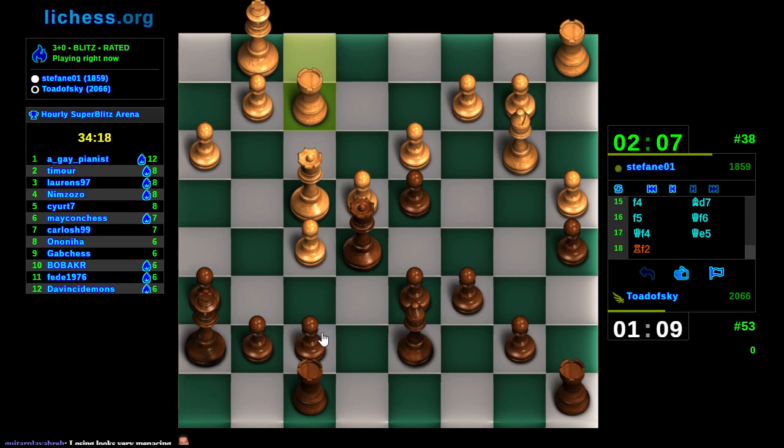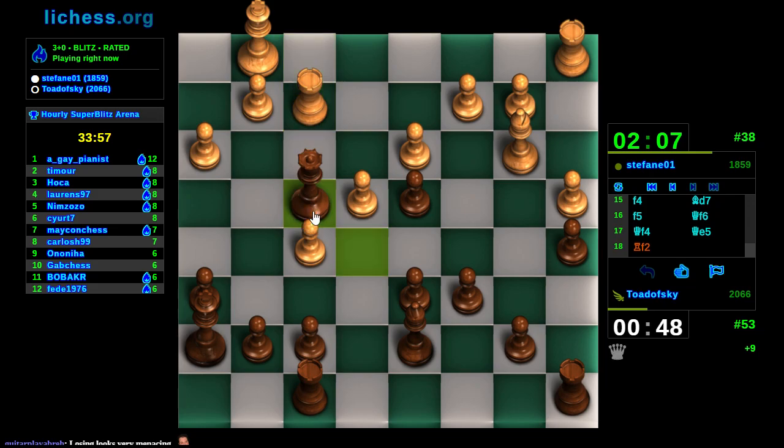I could push G5 here - G5, en passant, pawn takes, queen takes rook, rook takes queen, rook takes. But all my remaining pieces look better, but he's got the F file. I don't like that. So we're gonna go into this endgame instead.